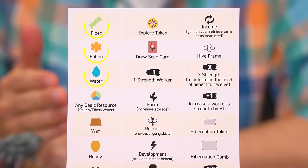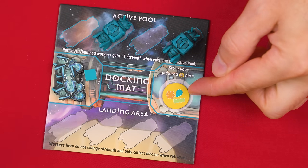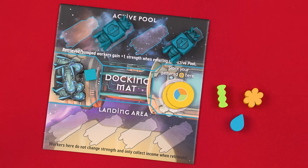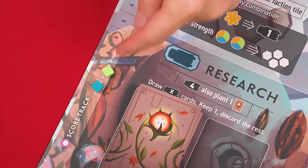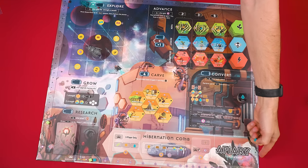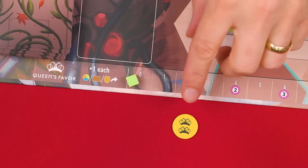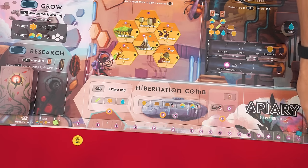Many symbols relate to resources. Fiber, pollen, and water are basic resources; wax and honey are more valuable. Resource symbols on an explore token mean you collect them from the supply. This symbol means you gain any one basic resource. Resources are unlimited — if any run out, use a suitable replacement. A value within a star symbol refers to victory points; anytime you gain points, advance your marker on the victory track. If you reach the end, bank your points and continue from the start. Queen's favor symbols each advance your marker one space on the queen's favor track, earning you points for the highest value you reach or pass at game end.